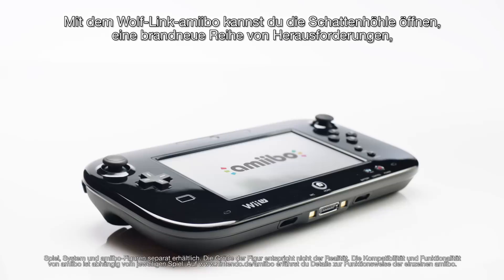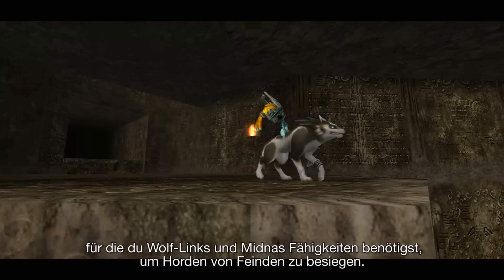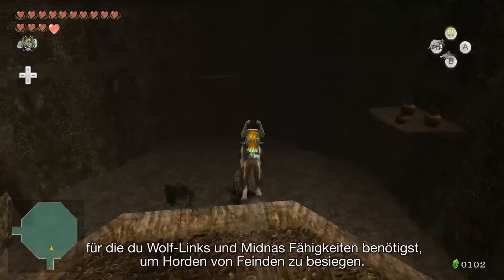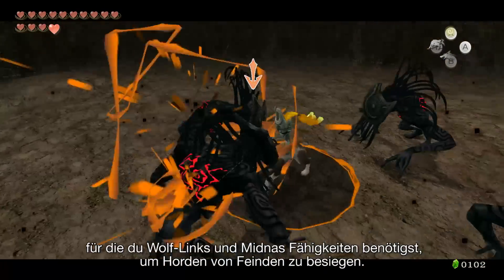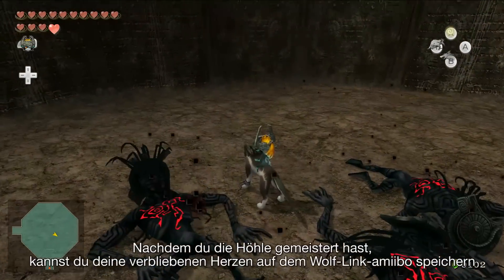Tap the Wolflink Amiibo to open the Cave of Shadows, a brand new series of challenges where you'll use Wolflink and Midna's abilities to wipe out waves of enemies. After conquering the Cave,